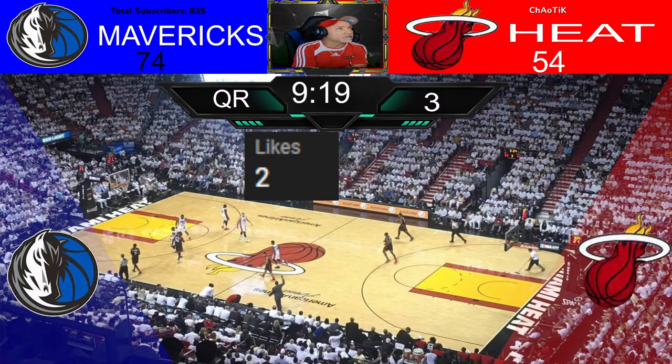Luca continues with the dribble. Pull up from the free throw — knocks it down. Very nice standing shot from Luca. Here comes Butler, take it outside for Hero. Jovic inside — finish. That Jovic is a good player.